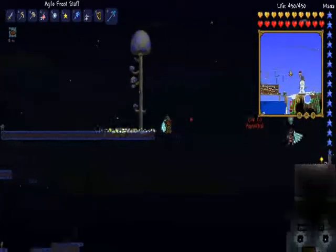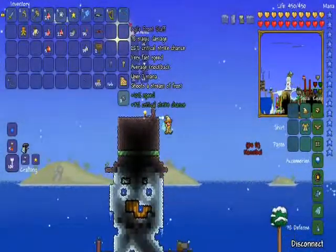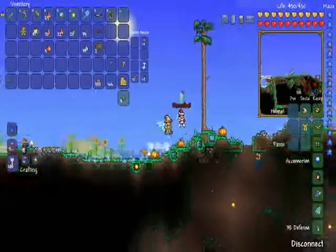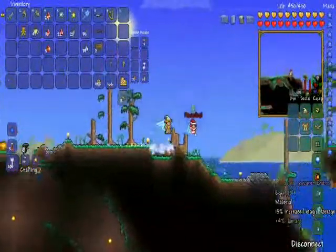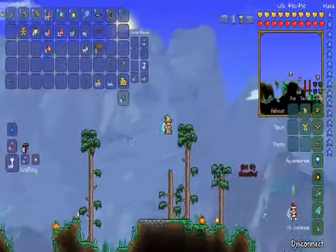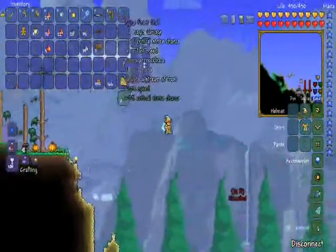And I got this — a frost wand. What can it do? Well, according to this, 78 magic damage. The base would be 53, but I've got my menacing sorcerer emblem and some other stuff that makes my magic super powerful. So that's pretty nice, as opposed to my 50 damage magic harp.